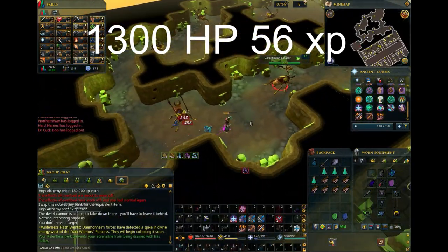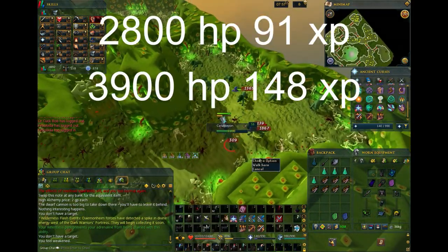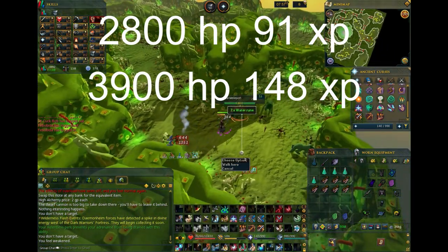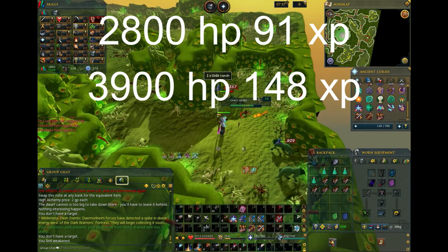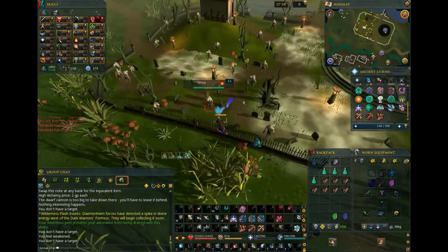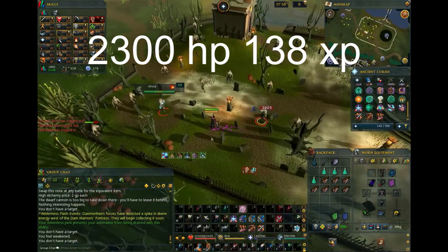These pre-EOC free-to-play classics have 1,300 HP and give 56 XP. Giant Spiders and Catablepons on Floor 3 of the Stronghold of Security — anyone who grinded out 99 combat in the 2010scape era will remember these. The Spiders have 2,800 HP and give 91 XP, while Catablepons have 3,900 HP and give 148 XP. Ghouls near the Canifis Slayer Tower — 2,300 HP and 138 XP. I have a feeling these will be packed.